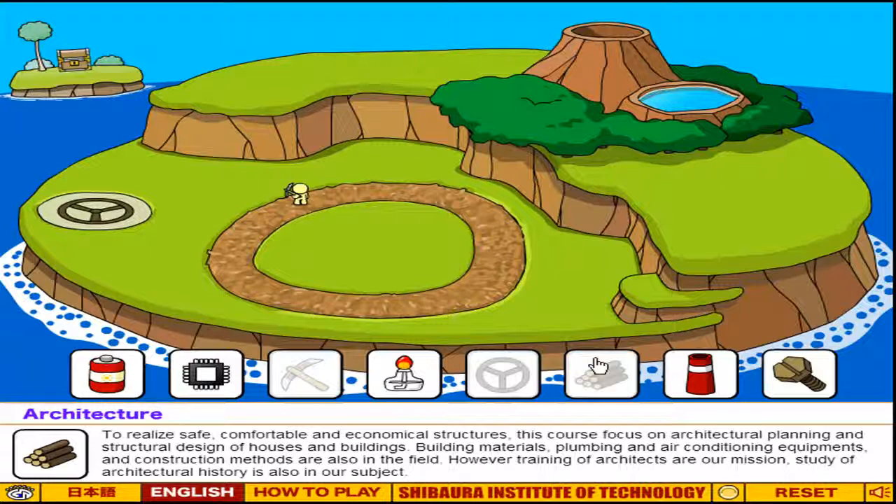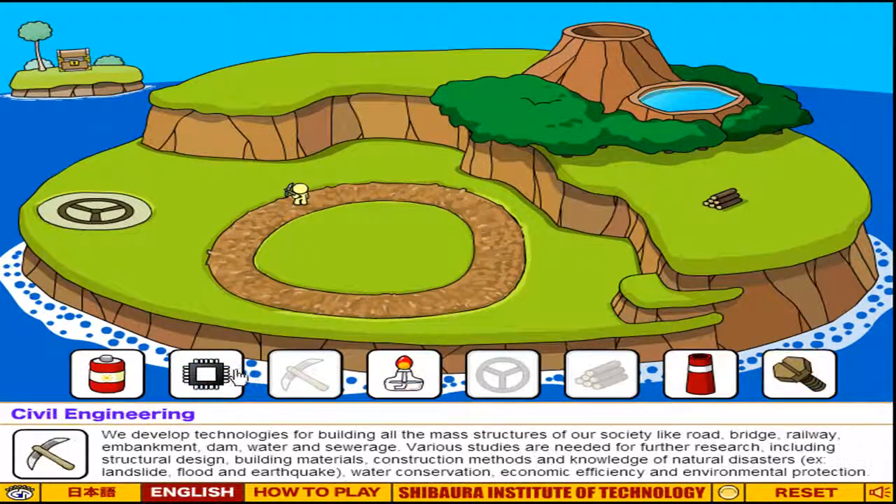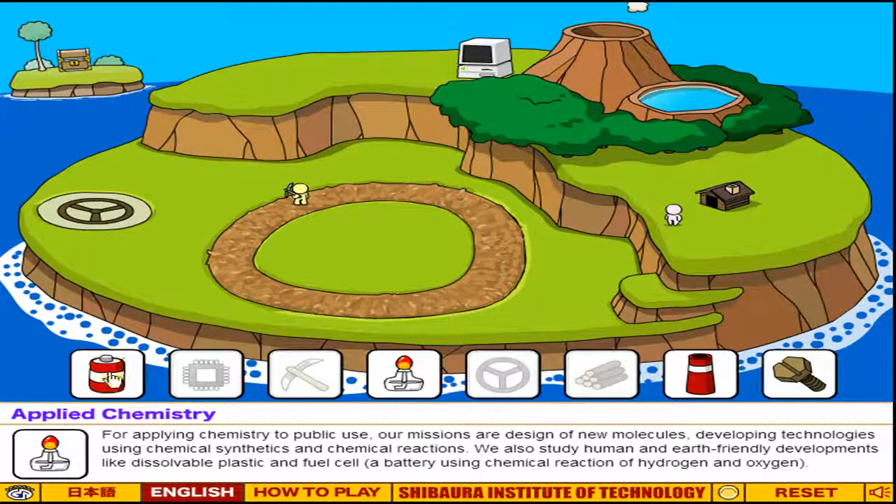Alright, next you want architecture. Nothing will happen again, so you want to do computer science and that will level up the house.